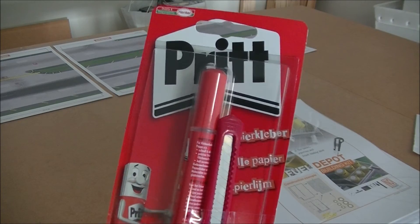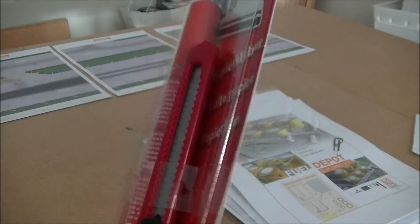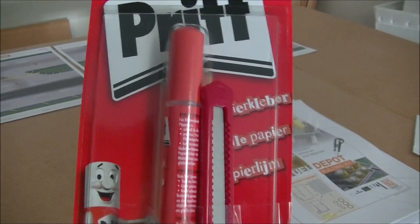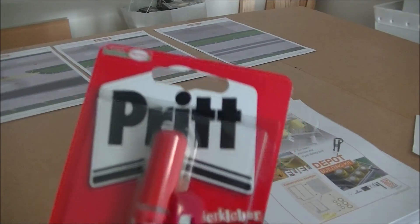I wasn't expecting from the package when it came was a Stanley knife and glue stick, which were free. However, we're likely to use spray-on adhesive, as it's much easier to do and there's less chance of it creasing — better safe than sorry, especially when you're dealing with expensive foils that cost up to nearly $200.